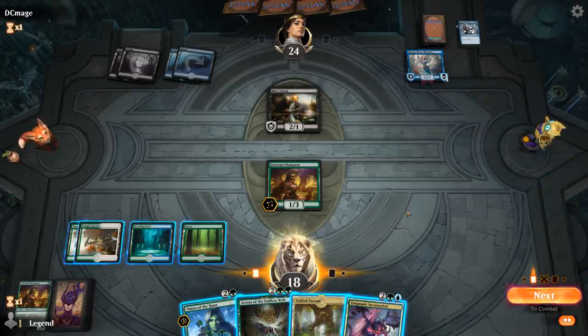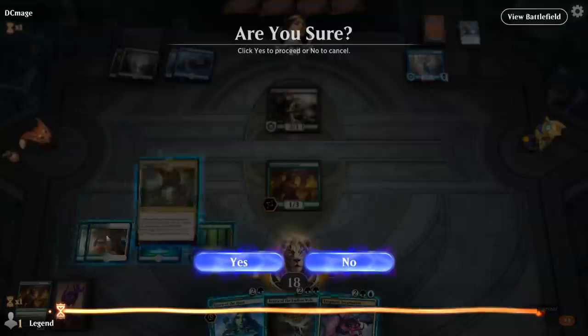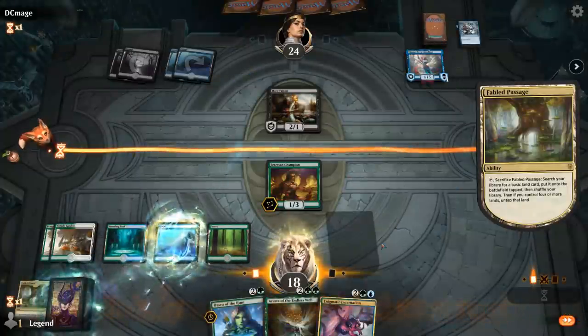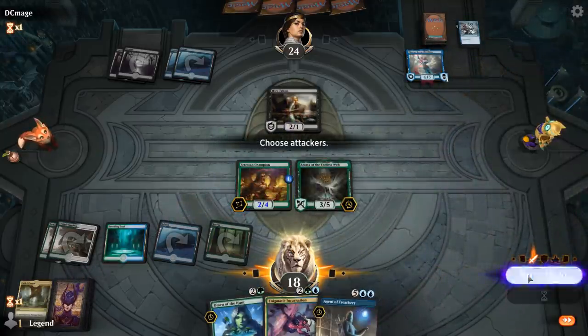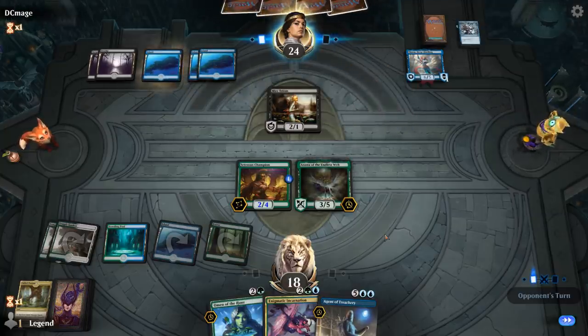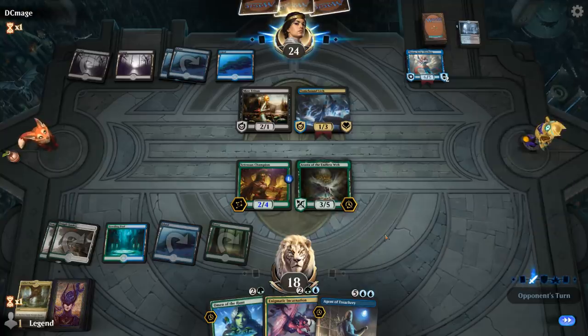I'll just play Arasta and pass the turn. Next turn I can play Incarnation and sacrifice Arasta to get Golos or Cavalier — Golos would be pretty good to ramp us into Agent. Then I could steal the opponent's Thassa, which can flicker my Agent to steal more stuff. But they might do that to us first. Thassa plus Lich also looks pretty good on their side — they're pretty likely to find a reanimation spell next turn.